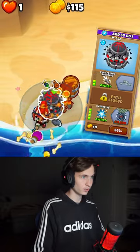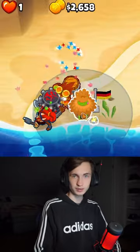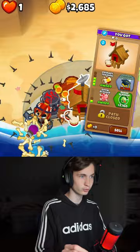Upgrade your tag shooter to overdrive and your sniper to shrapnel shot with full metal jacket. Also make sure to click on the camo option. Place a village next to your towers, upgrade to primary training before round 140, and upgrade to radar scanner.